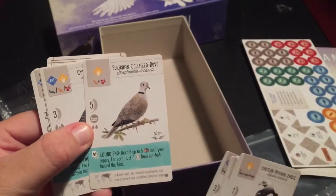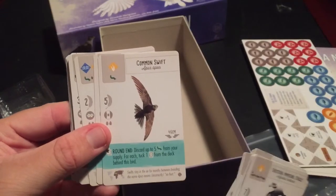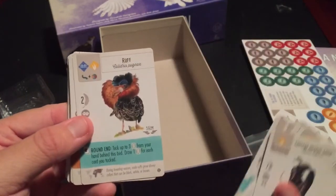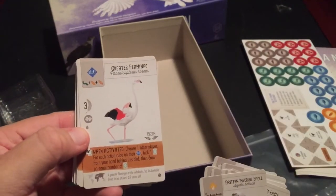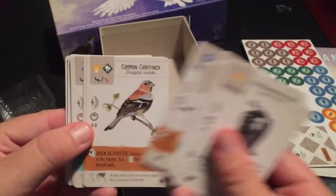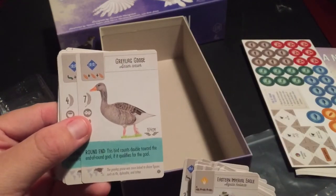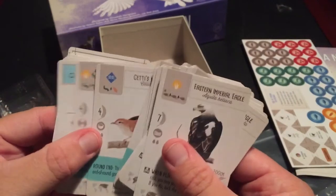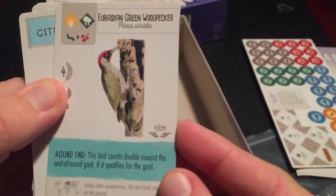So we have the Crow, a Eurasian Collared Dove, and a Common Starling. Common Swift, House Sparrow, the Ruff — never heard of that bird before. Oh, we have a Flamingo now — a Greater Flamingo! And a Gull, a Goose — another one of those end-round abilities — a Warbler, and the Eurasian Green Woodpecker. Oh, that's kind of cool. I like that one a lot.